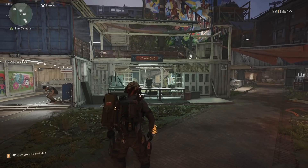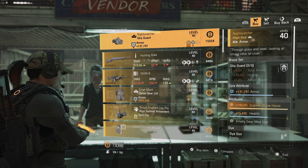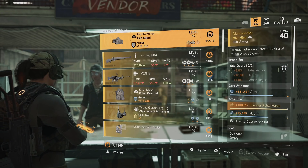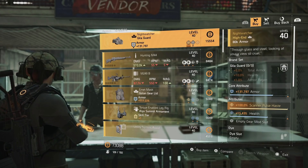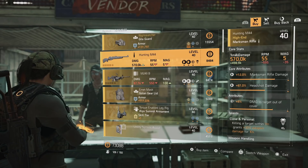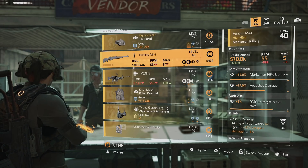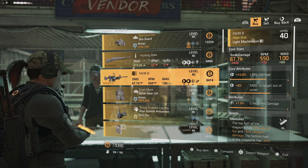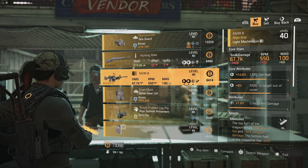The last location is the Campus vendor. They have a Night Watcher mask, but the other one with hazard protection was better — only pick this one up if you prefer that armor roll. They also have a Hunting M44 with marksman rifle damage, headshot damage, and damage to targets out of cover — put Ranger on it and it will hit hard. There's an M249 Bravo with LMG damage, damage to targets out of cover, critical damage, and Measured — you can swap the critical damage for damage to armor or critical chance.